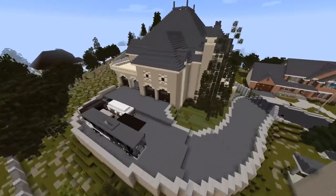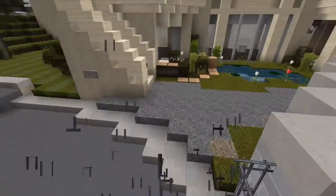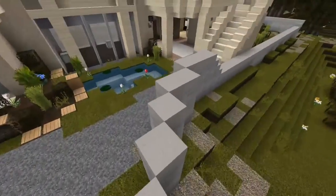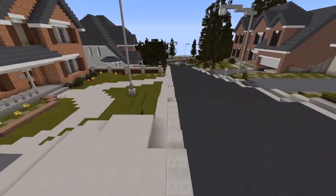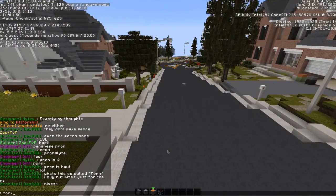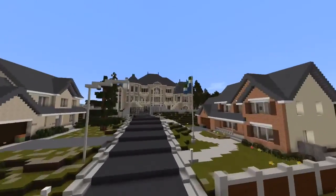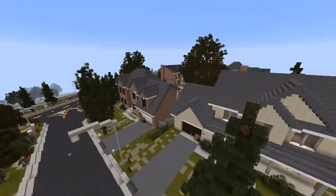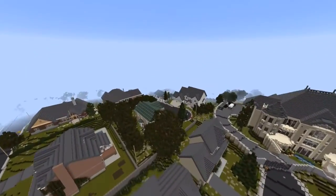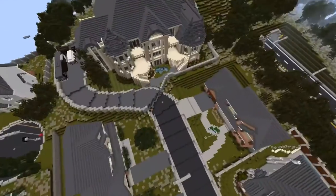There are some modern things but it's not like every build is super modern. This is made by Alex - his architect name is Alex. Once you get here, and I'll have the server IP in the description, just do slash HGT Fork Hill and go straight. You can also take a left and you'll find other great houses - it's a very nice neighborhood.